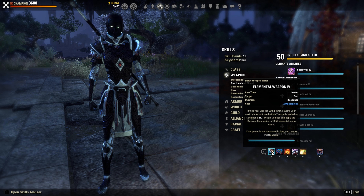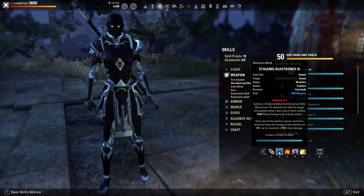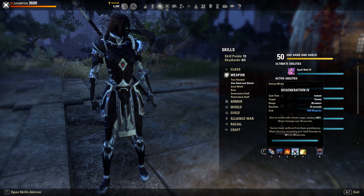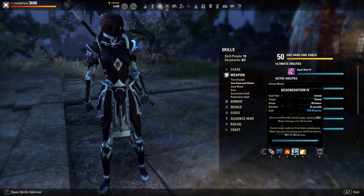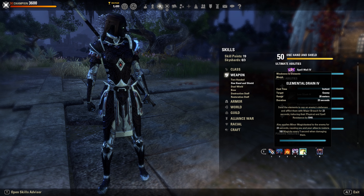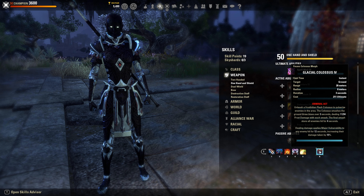On front bar we have Elemental Weapon as the spammable, Stalking Blast Bones, Flame Clench as a stun and also to proc the spell damage from the Master Inferno. Degen for Major Sorcery, and Elemental Drain for Minor Magickasteal and the Breach. We have quite a few offensive ultimates to choose from, though none of them are really great — Colossus is good for group play.